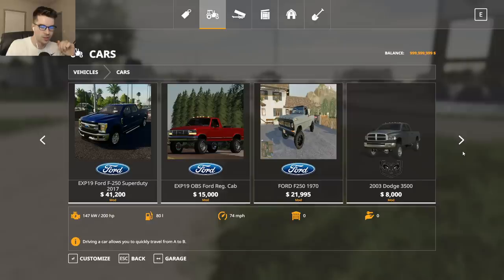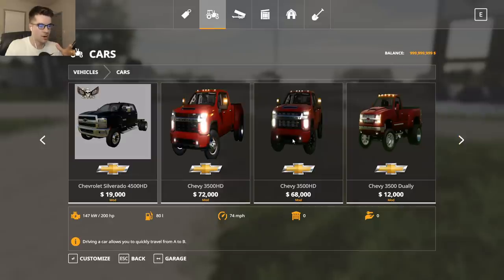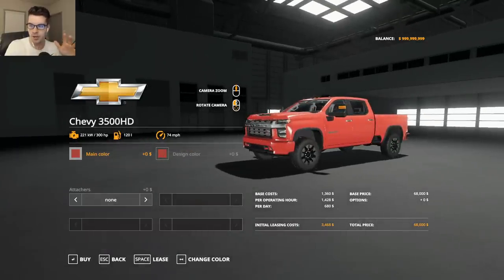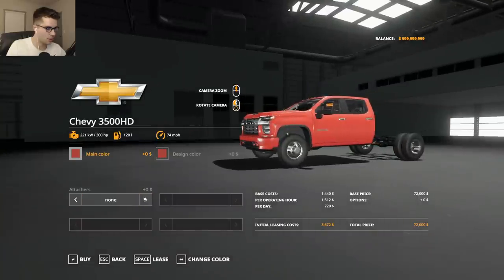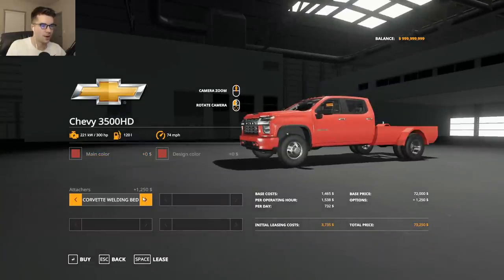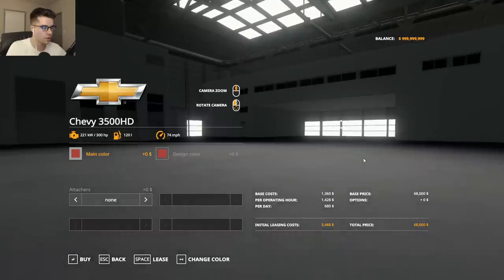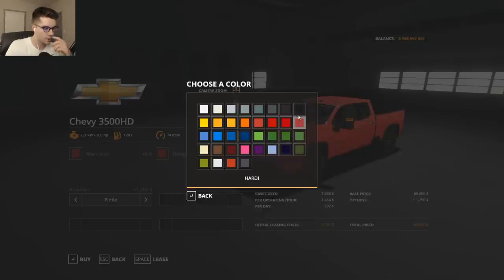Cory, I don't have a GMC Denali, but I can give you a 2020 Chevy 3500. I could do flatbed, or how about a hauler — single rear wheel. This isn't a Denali, but we can call it a High Country, which is kind of close. The Denali is probably better as far as luxury goes, but it's everyone's preference. I'll put a pintle hitch on it and figure out the colors.